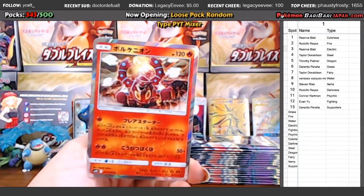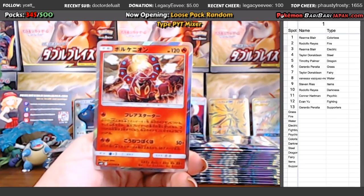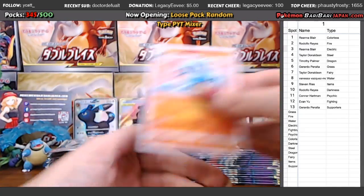Something for fire! Who got fire? Fire's actually a good one — Rodolfo, of course. Rodolfo picking up the fire spot. So if we see Charizard, it's going to Rodolfo.